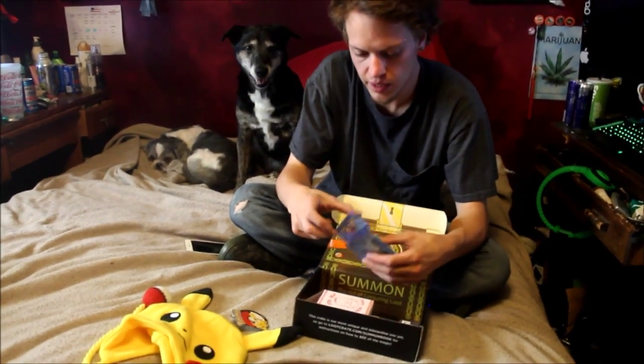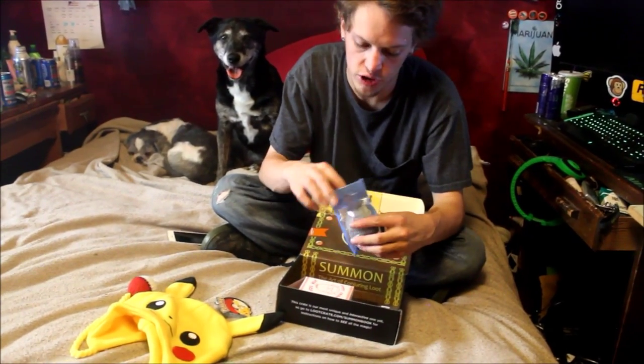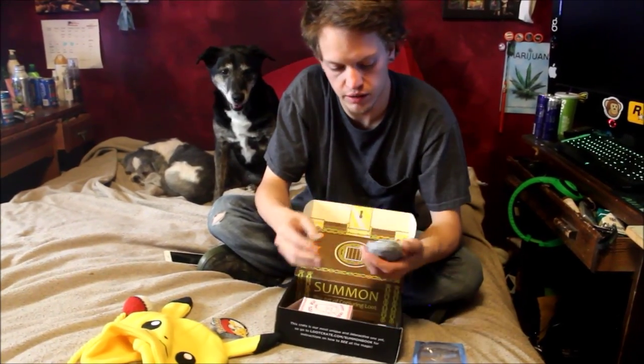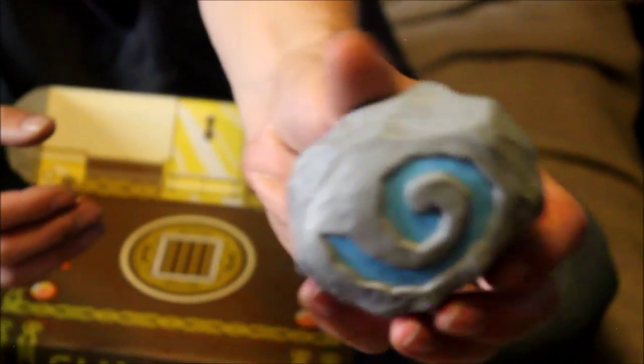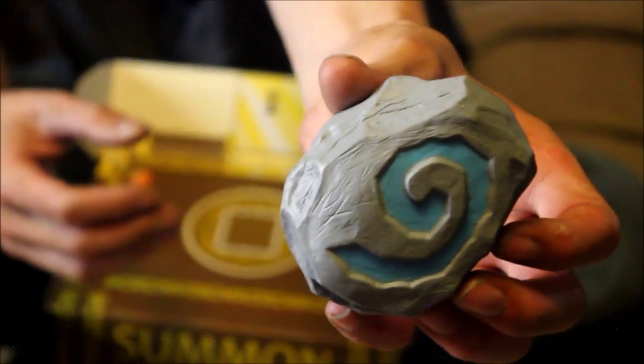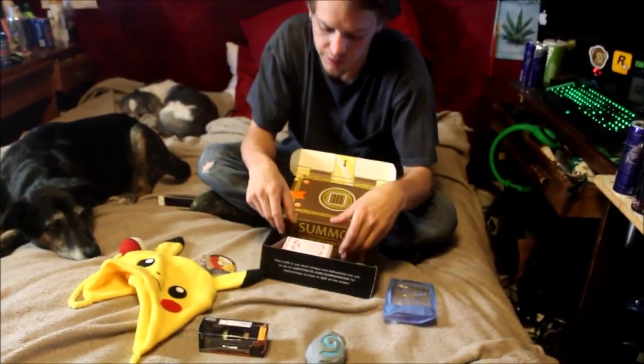Then we see this Hearthstone item - looks like a stone, haha. It just looks like a little stress ball. You can just sit there and squish it when you're feeling a little pissed off or whatnot. I'm gonna set that up on the shelf with all the other collectibles.